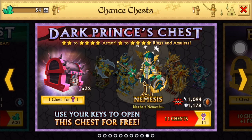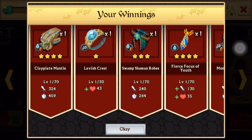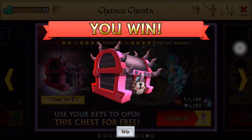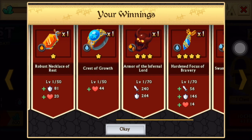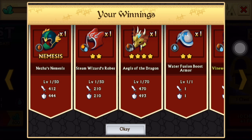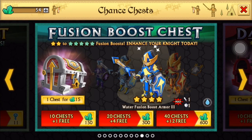Moving on to the Dark Brinsky — we have 32 of those. Hopefully some fusion boosts. Good, good — legendary stuff. Definitely need those. Fusion boosts — definitely going to help. Oh, Nemesis — that's nice. Pretty good Nemesis action. Maybe it looks nice, see if we can keep that. And that's it for the Dark Brinsky.